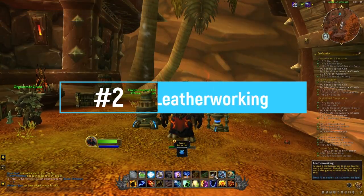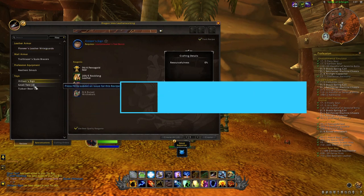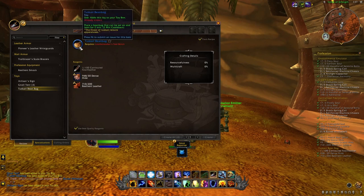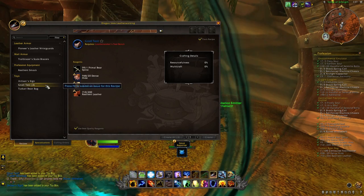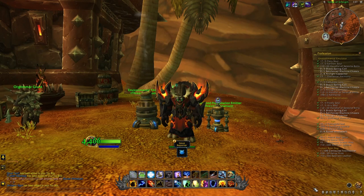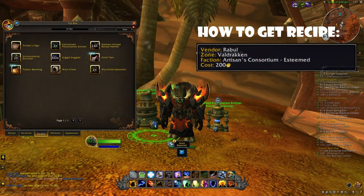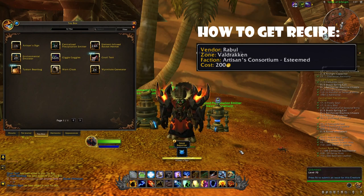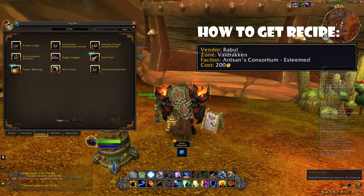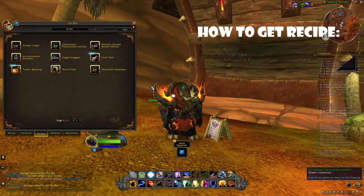After that, we have three more toys, this time with the Leatherworking profession: the Artisan Sign, the Gnoll Tent, and the Tusker Beanbag. All of these toys can be sold to anyone on the Auction House, so you can usually make a lot of gold with Leatherworking toys. The Artisan Sign will just make a sign appear with different inscriptions on it — something you can do just to have a little fun.